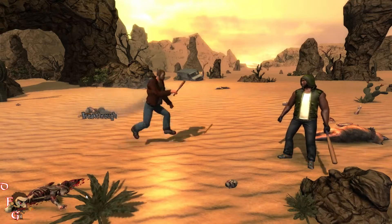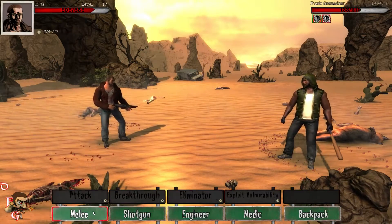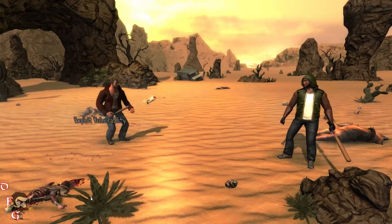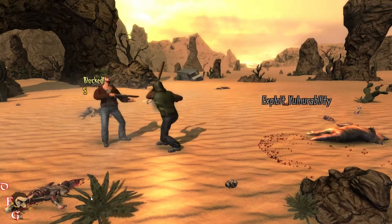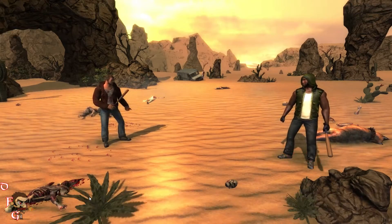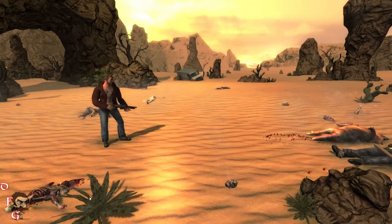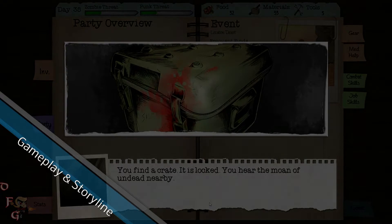The bulk of your time will be spent entering zones like the wilderness or highway where you'll be plowing through zombies, which come in a wide variety of different types including undead wolves, punks — basically gang members that are left over — and even military soldiers. This is where you gather extra resources, earn experience for your group members, and complete quests.